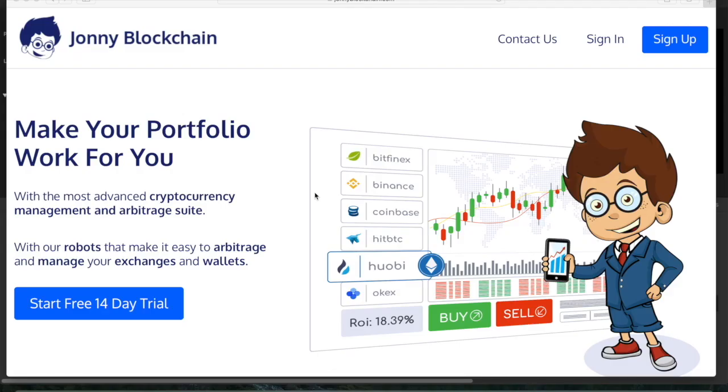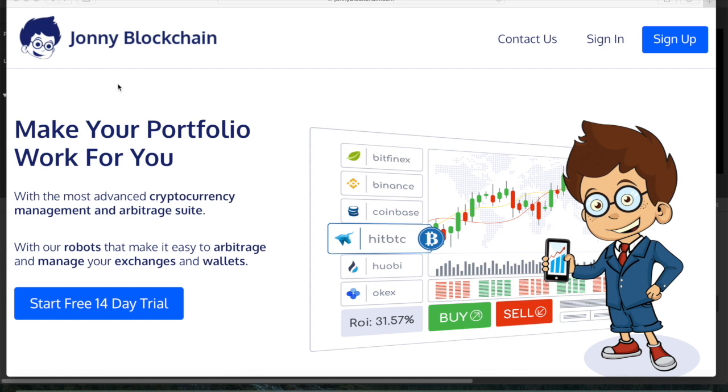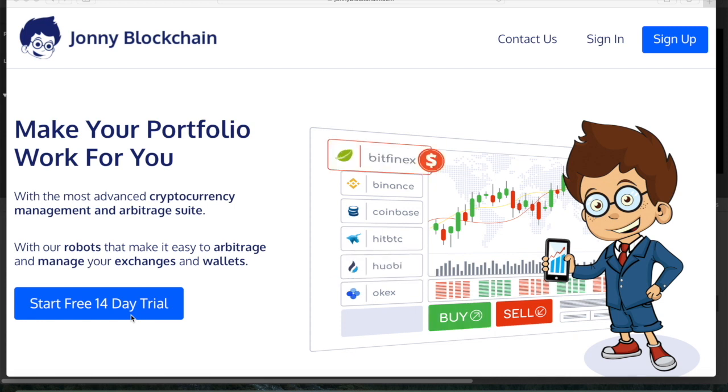If you want to make trades like the one I just did, you can come and join us at Johnny Blockchain. Go over to johnnyblockchain.com — the link's in the description. Once you're on the page you can set up a 14-day free trial and get access to all of our arbitrage, portfolio management, and trading system for 14 days completely free.